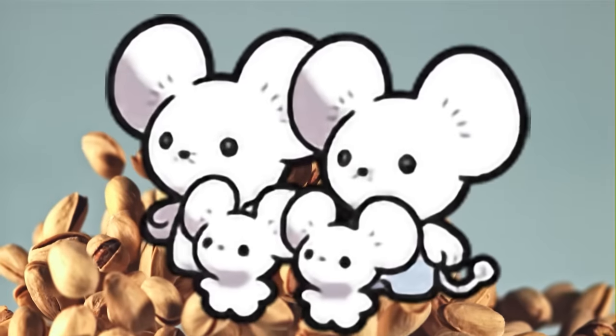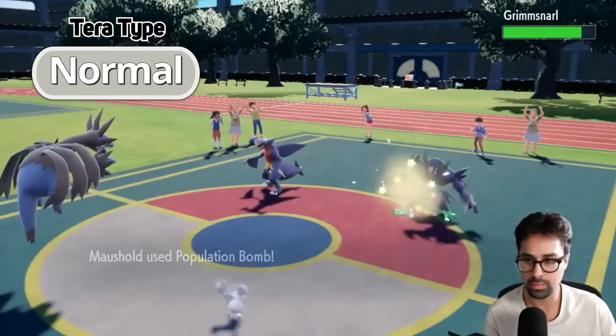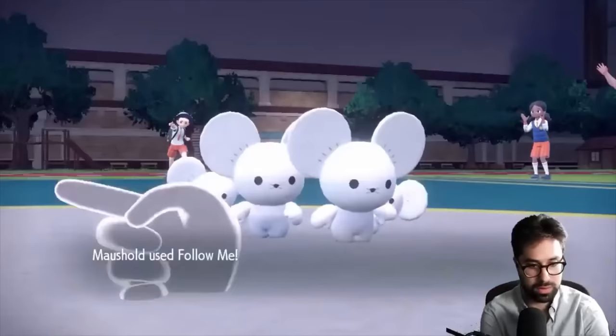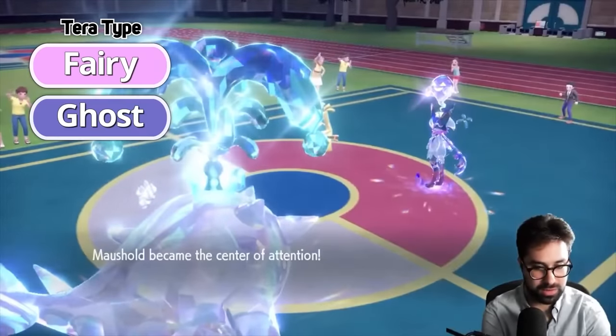Maushold is a nutty Pokemon with a couple ways it can be trained. For an offensive set, go Tera Normal to do more damage with Population Bomb. If you're running a defensive set with Friend Guard and Follow Me, go Tera Fairy or Tera Ghost.